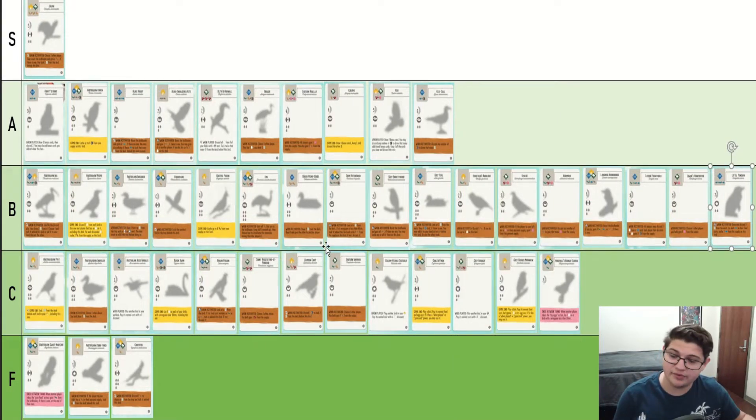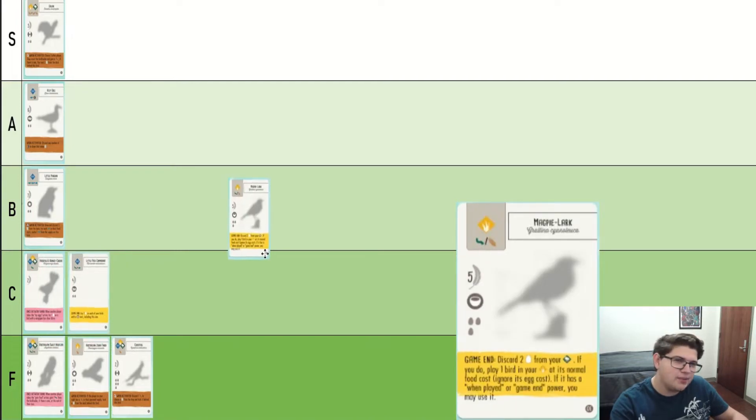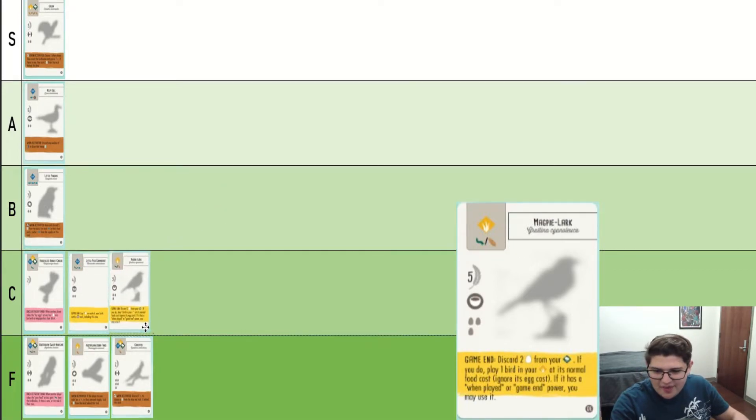We have now run out of space in B tier, so I'm going to go ahead and condense all the birds we've previously seen. Little Pied Cormorant — it's good points for the end of the game but doesn't really do anything else. Magpie Lark is pretty similar to Gold's Finch but with a lot more restrictions. Overall it's about the same — you can plan around it, but it's a little bit weaker, though not enough to put in F.